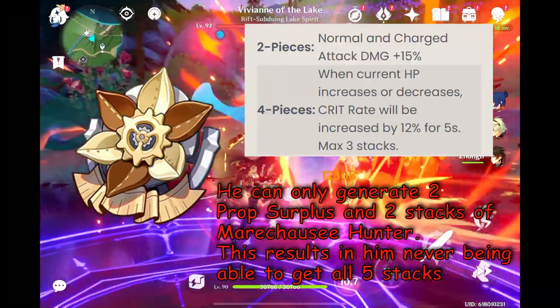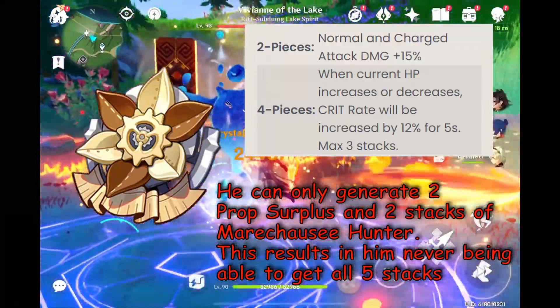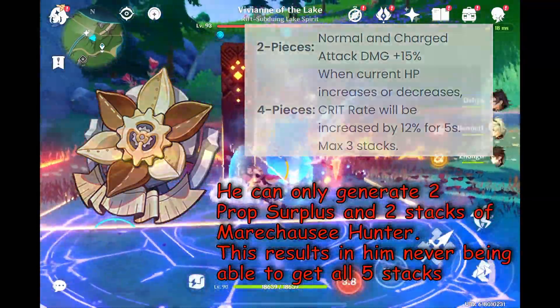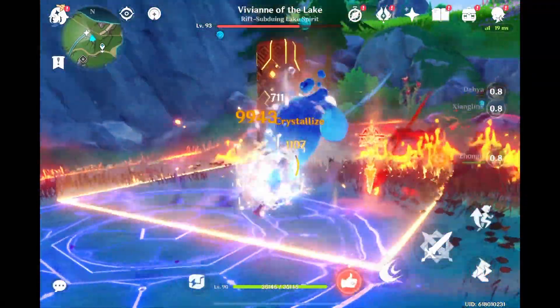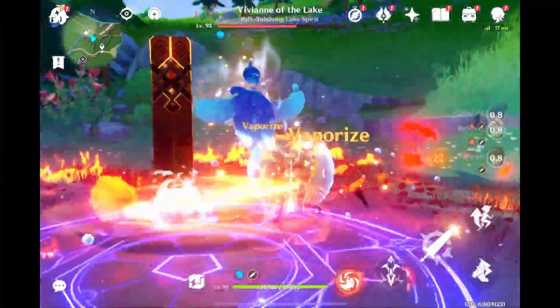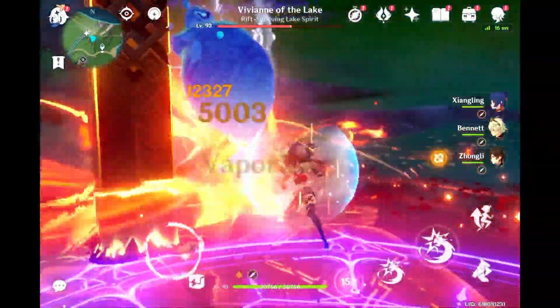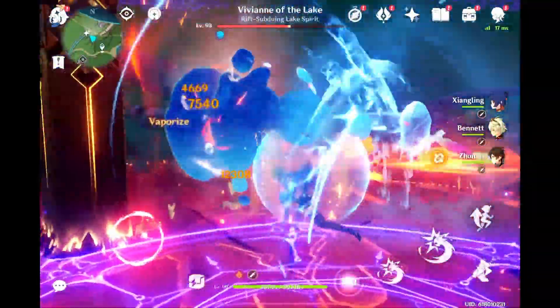Linny can have a max of 5 prop surplus stacks, but he can only really get 2 out of 5 on his own. Additionally, his skill will only deal more damage and heal him more when he has more stacks, and they also end up clearing upon activation. So he'll just end up being back at square one building stacks, never being able to reach them at max. This ends up being a DPS loss when he doesn't have them at max.